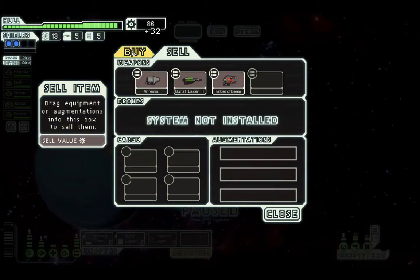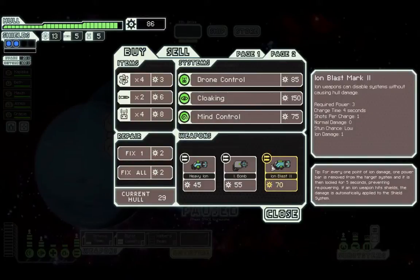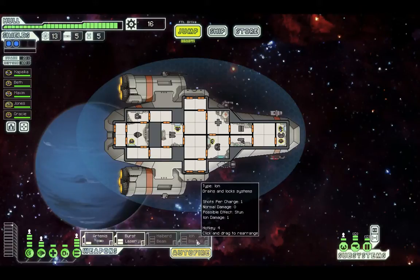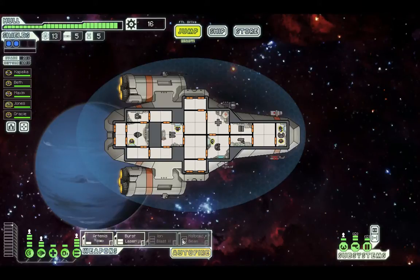I'm going to sell this for now and get the Ion blast. Next focus: I'm going to get that Ion blaster up — it is going to wreck. And Gracie — let's put you to work. Hi Gracie, where do you want to work?